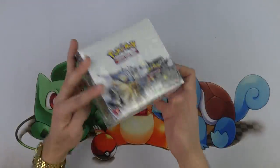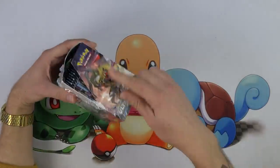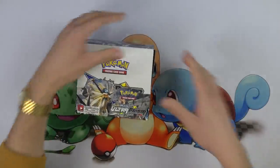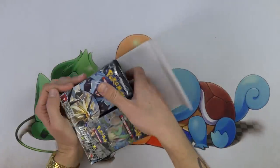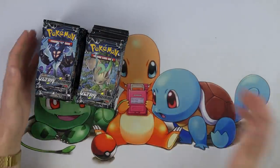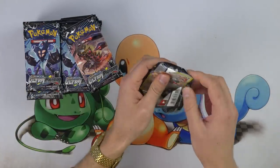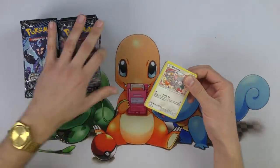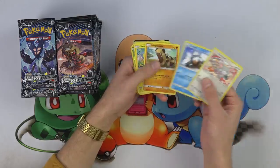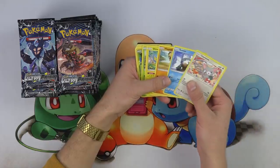All right, here we go. Ultra Prism. I'm Andrew Mahone and I'm here. This is my first box of Ultra Prism. Mikey was kind enough to give me one of his judge boxes from the pre-release. So here we go, Ultra Prism. This is actually the first — as far as the ordering goes, I am the first one of us to actually lay hands on these cards, but probably going to have Darium's video run first. I'm just going to take a little bit and kind of look through these because this is my first time looking at these cards.